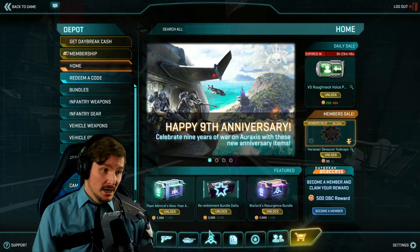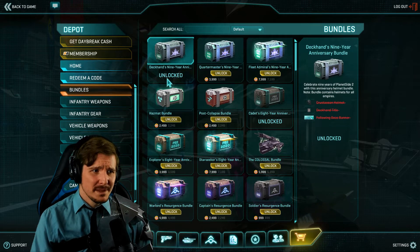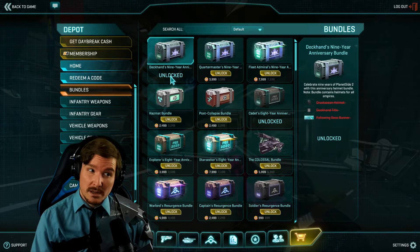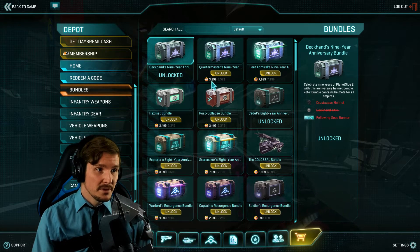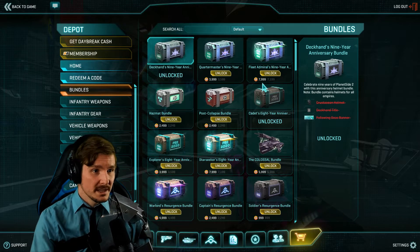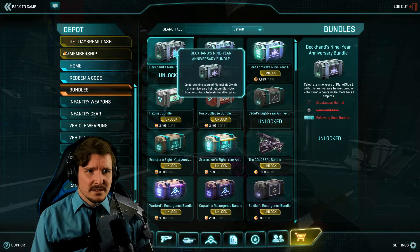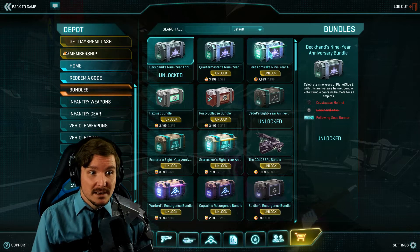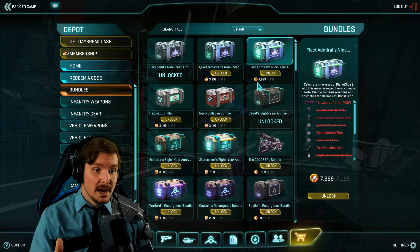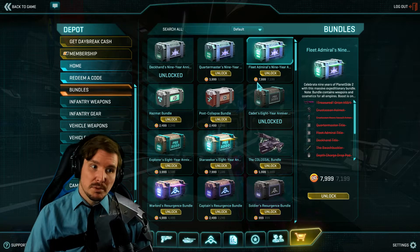There are other bundle options if you don't want to spend the full amount. There's the 2,999 Daybreak Cash tier, then 3,999 with the Quartermaster content, and then up to the 7,999 Fleet Admiral pack. You also get a membership discount if you're subscribed, which is a good deal if you're playing a lot of PlanetSide.